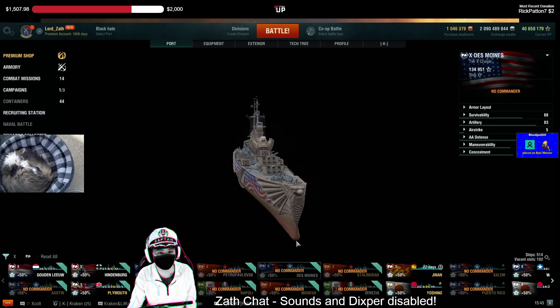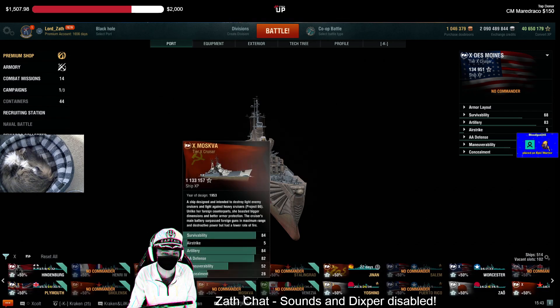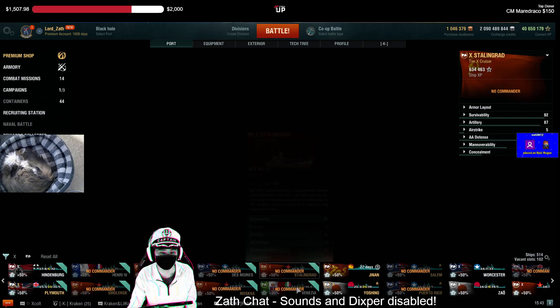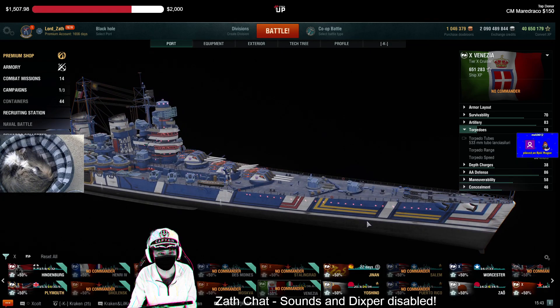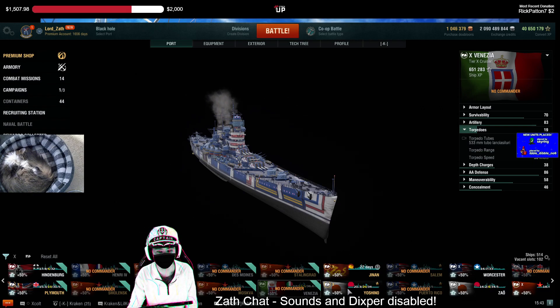Des Moines — tried and true. You're always going to see a Des Moines in your lineup. Moskva, Stalingrad, Venezia — we've already talked about all of those, they're all strong ships. Venezia on the flank, getting around places, slapping things with SAP — it'll be good.